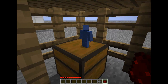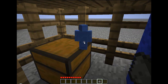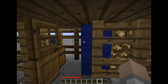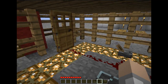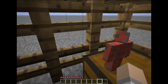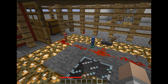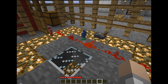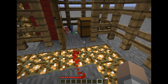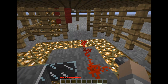When you give redstone to a clay soldier, he will be able to blind enemies whenever he attacks them. And again, gunpowder — he will blow up whenever he dies. Let's let these guys fight each other. He stuck him down to the ground with his slime. And they blow up when they die — he just blew up.